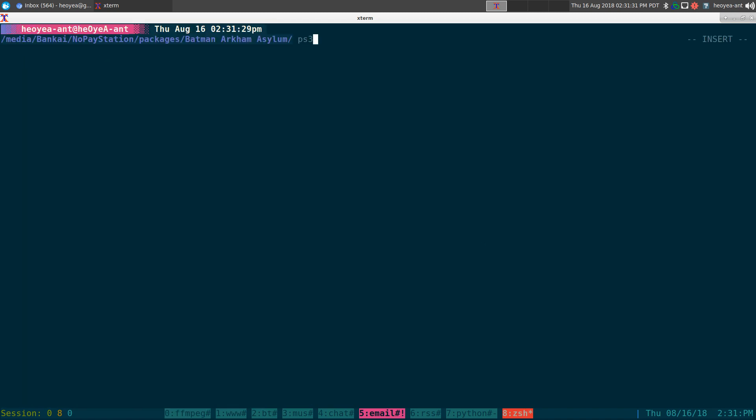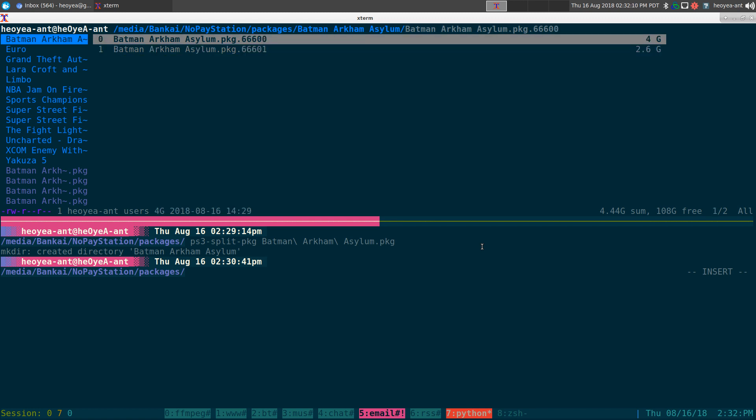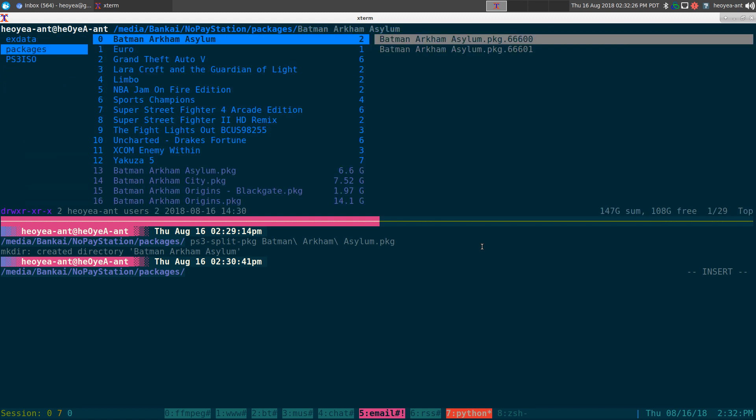As far as the merge function — some files you download might already be split, but not split under 4 gigs, so you still have to merge them back together and then split again. It's annoying but necessary because FAT32 can only handle 4 gigs at a time when transferring files. The Batman Arkham Asylum split is already finished — you can see it has the extensions and format that it likes. When you transfer this to MultiMan, it'll automatically merge itself back together because it recognizes those extensions.